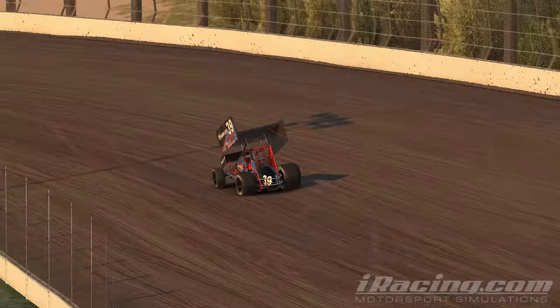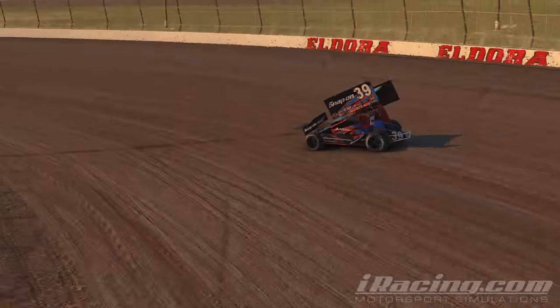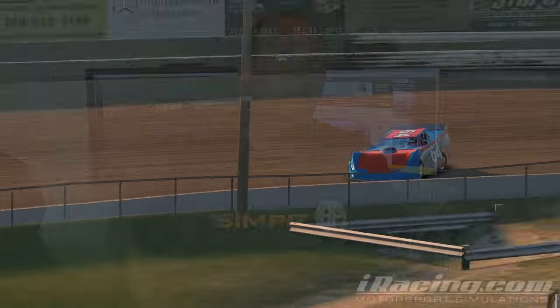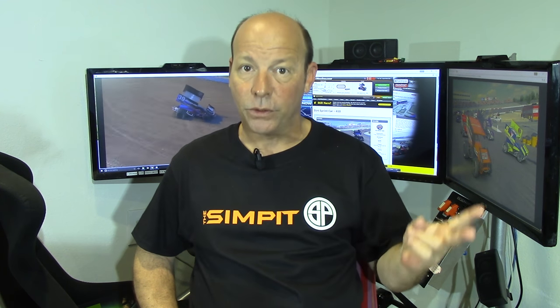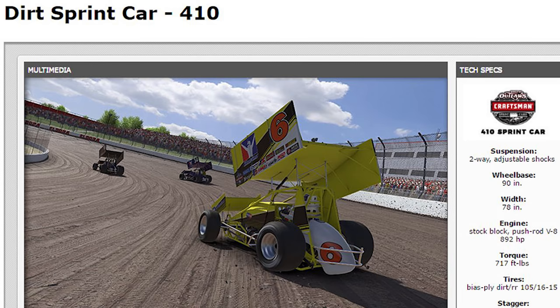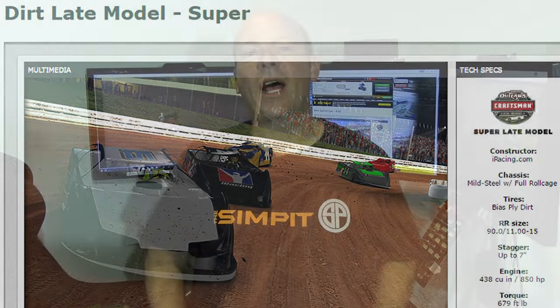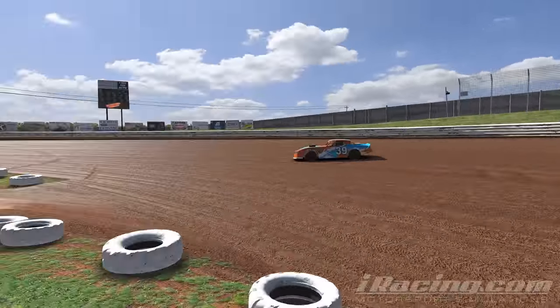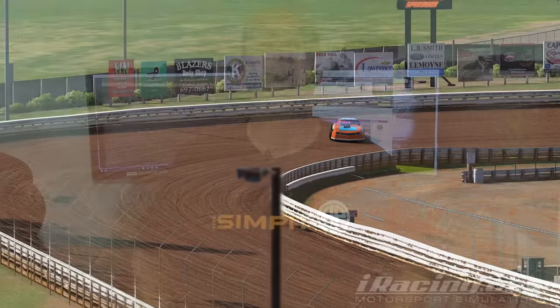These are the cars and tracks that many NASCAR heroes learned their driving skills on and earned their reputations from. This new content will set you back a little bit of money — each of the tracks costs $11.95, and the cars are also $11.95 per car, with two cars (the late model and the sprint car), but you do get three models of each. This is all available as of March 29th. In addition, a couple of existing iRacing cars — the Legends car and the Street Stock — are being converted to dirt track, representing the bottom rung of the new iRacing dirt service ladder.